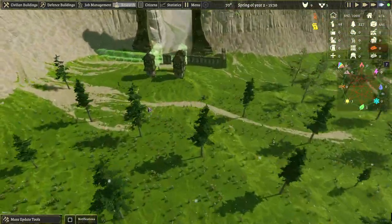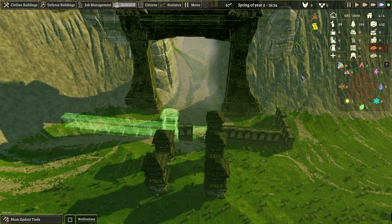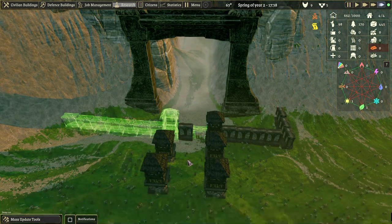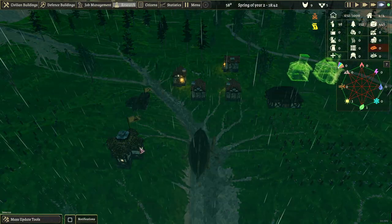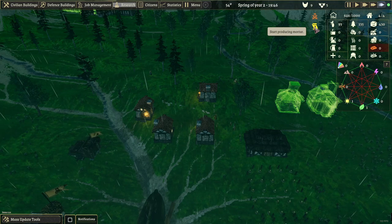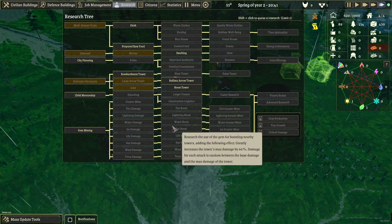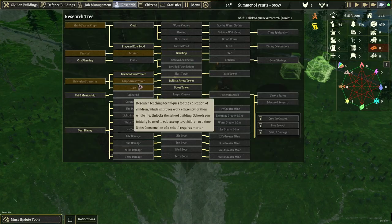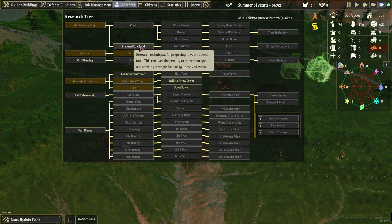So this is the game, guys. It's not one of these relaxing games where you can just enjoy yourself and chill out and build your thing. Start production more — we're doing that. We have no one researching. Mentorship. There's a lot of things we can play around with here. Prepare raw food — research techniques for preparing raw food, uncooked food — this removes the penalty. Let's do that, just because we can.